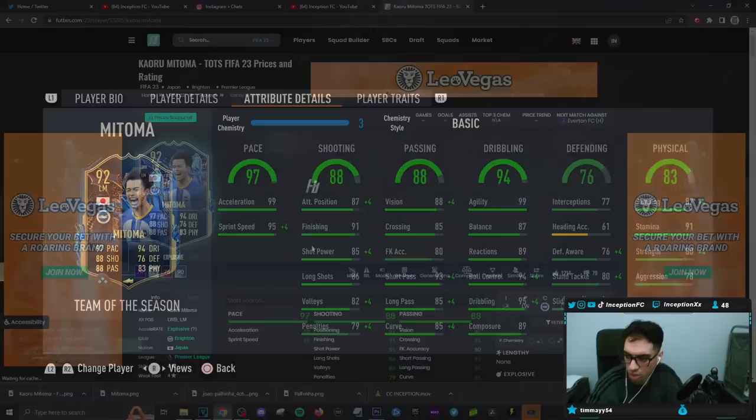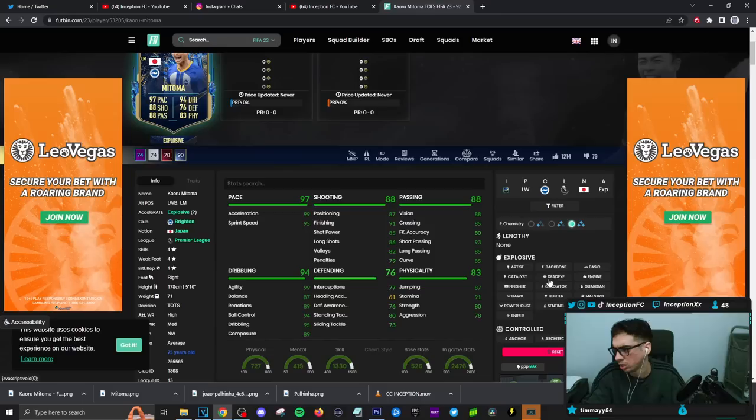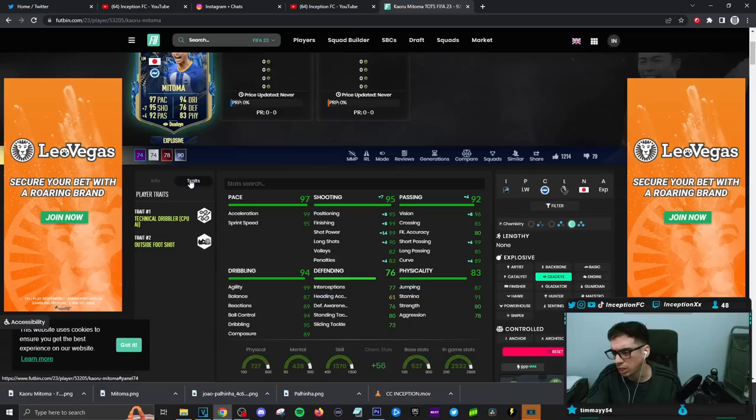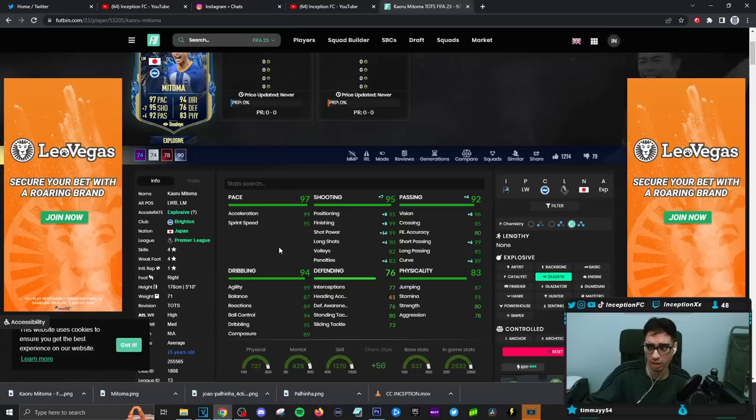He is a controlled player, explosive player. Deadeye chemistry style — Deadeye or Marksman. Deadeye gives him a massive shooting boost, good passing boost, some defensive stats. If I'm playing a 4-3-2-1 and this is my attacking-oriented player, that's actually pretty good. That's probably gonna be the main position I see him being played in, because of the average body type effect with a 5'10" height, but maybe in-game it surprises me. He has technical dribbler and outside foot shot — on the right side that would be really nice, even in a 4-3-3 where he's my attacking-oriented center mid. Deadeye is not a bad choice.